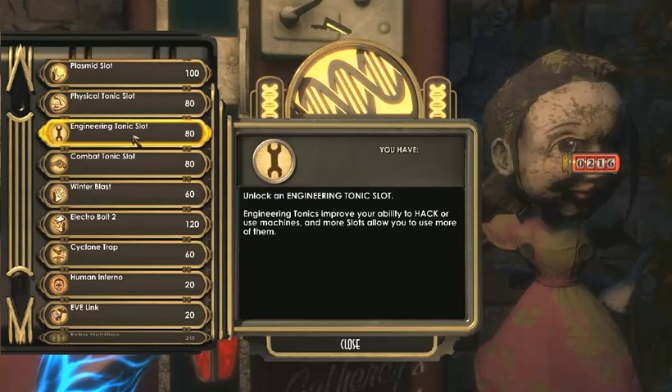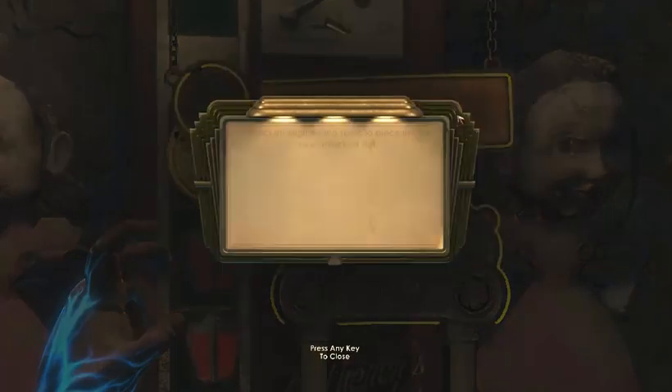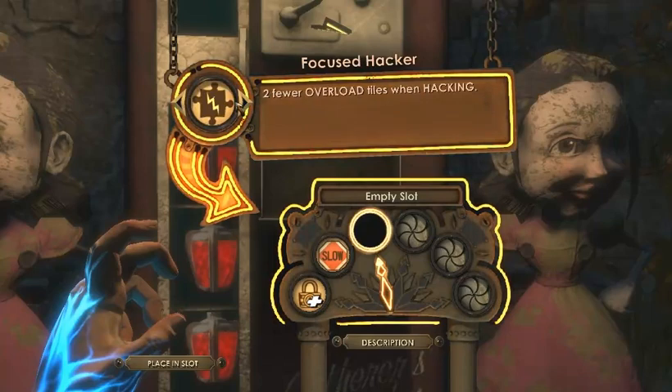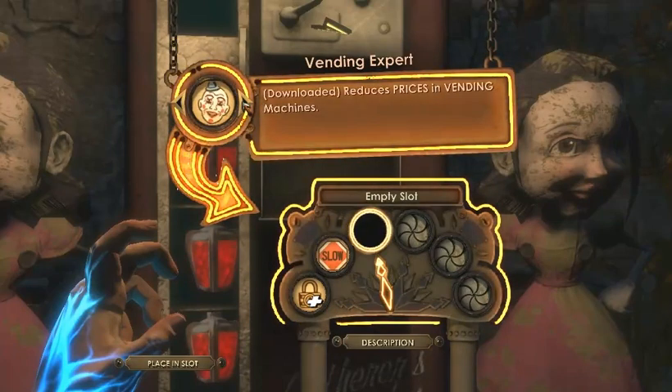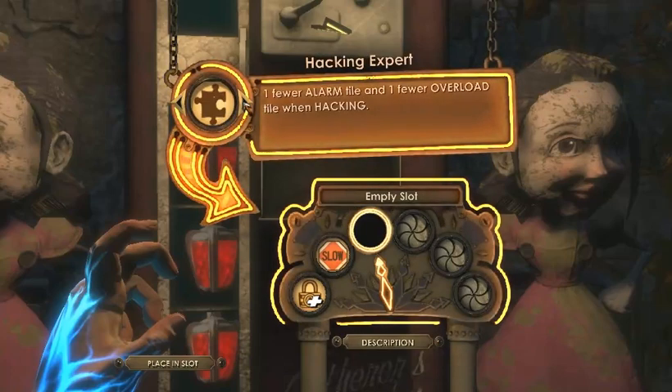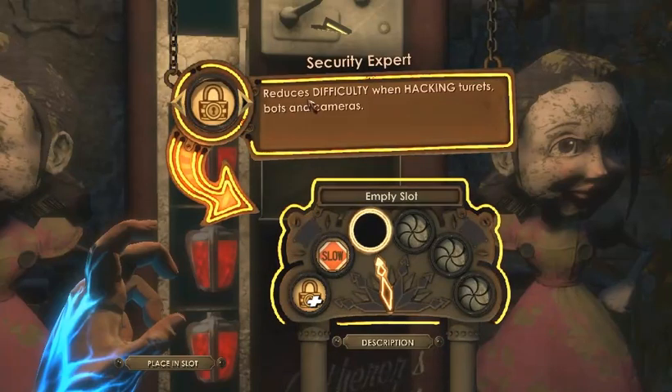I can get two of these. Security expert — shorten alarms, focused hacker, two fuel overload tiles, reduces prices in vending machine. Maybe I should get this. No, I shouldn't. Save and commode — nope. One fuel alarm, one fuel overload. Reduces difficulty — what does that mean? Does that mean make it slower, or fewer danger tiles?